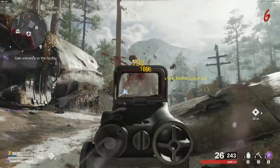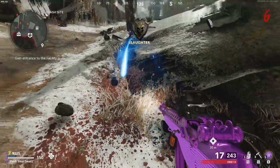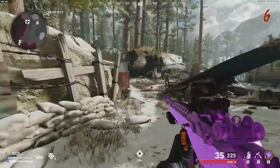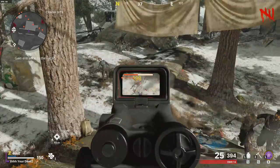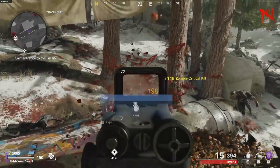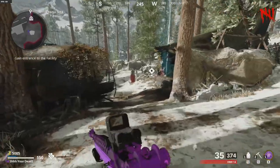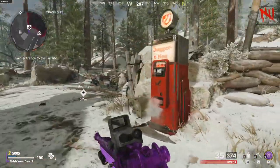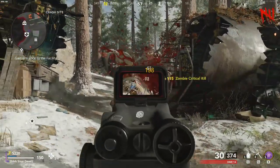Before turning on the power, I recommend — if you're not a great player and may need extra help — getting Juggernaut, since it is available without turning on the power. You may also buy Stamin-Up. However, if you think you can survive another two rounds without Jug, you can actually get it for free by doing the easter egg after getting the part for the Pack-a-Punch — more on that later.